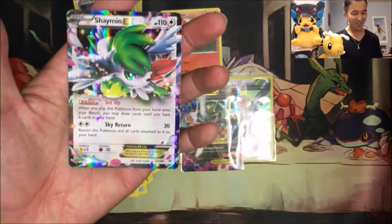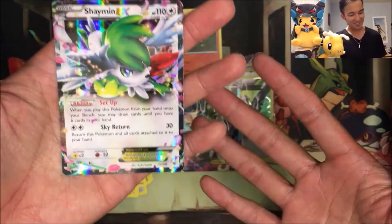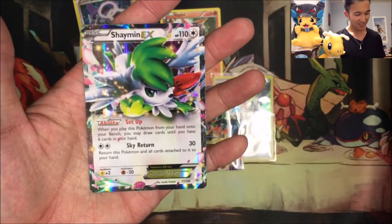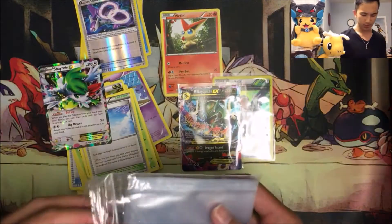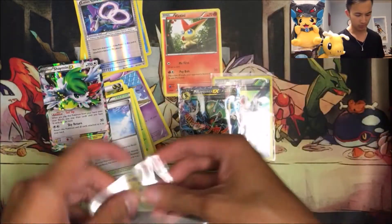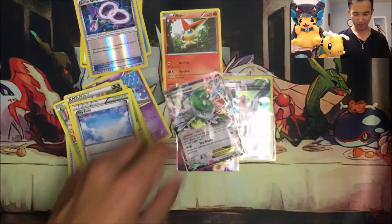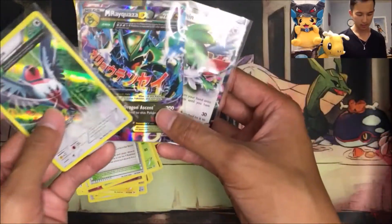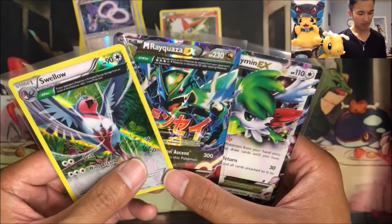Oh my god! We got the Shaymin EX! Holy crap! This is what you're trying to get when you open a Roaring Skies pack. That's crazy. I don't even know how much the Mega Rayquaza EX I pulled is worth either. This is like the best Roaring Skies opening — three out of four packs, two EXs. Unbelievable!